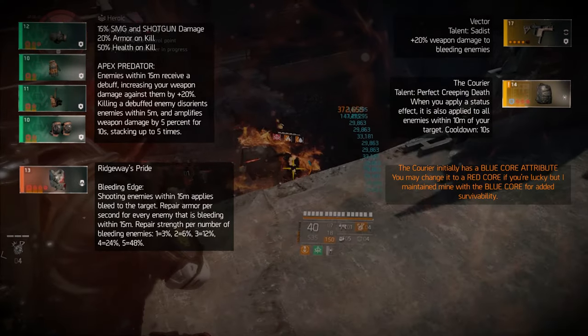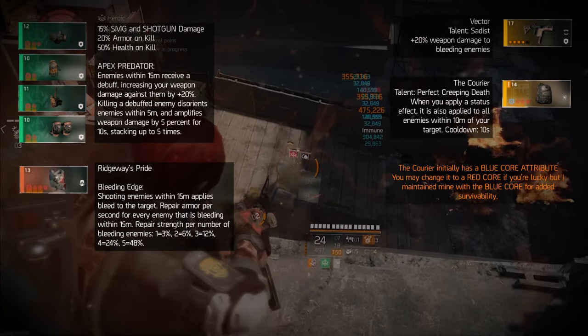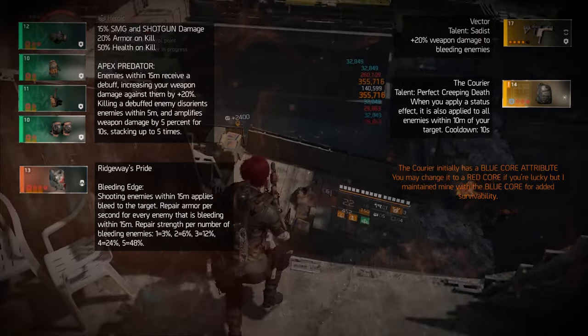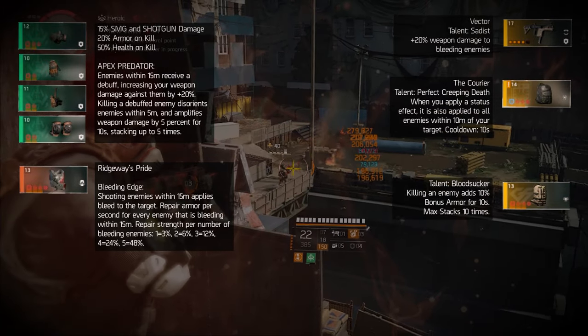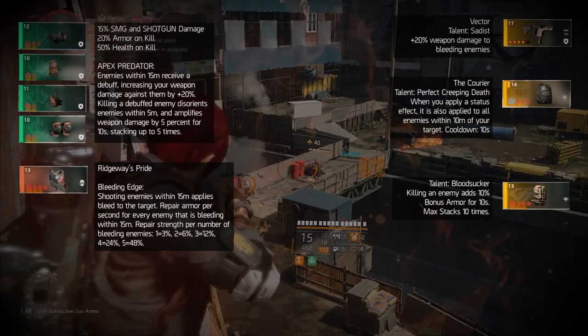This is crucial considering this build is a full red-core build, so if you're not careful, enemies could quickly get the best of you. If this backpack isn't your style, my second recommendation complements the theme of bleeding enemies using a backpack with a Bloodsucker talent — giving you bonus armor for better survivability to continue your bloody rampage.